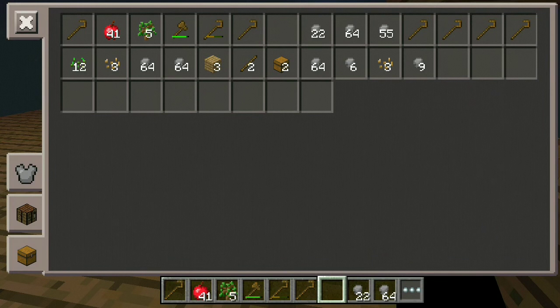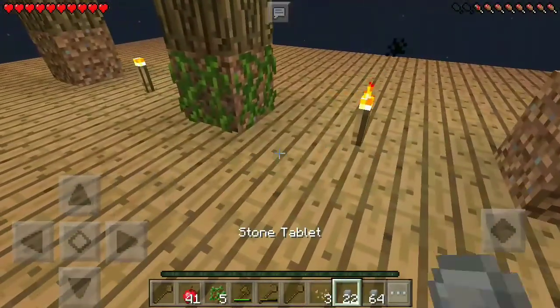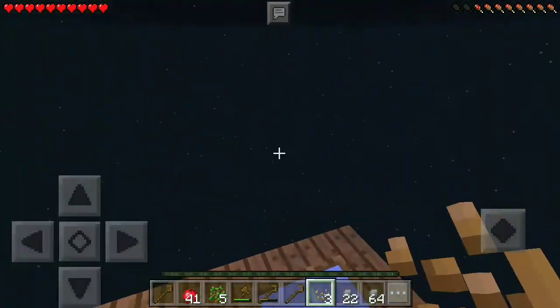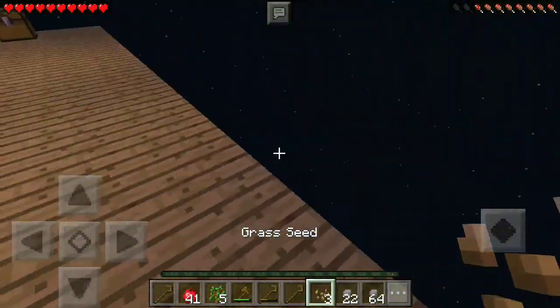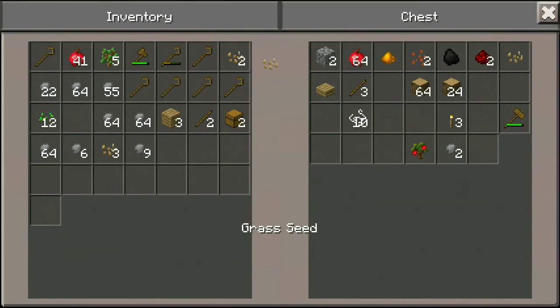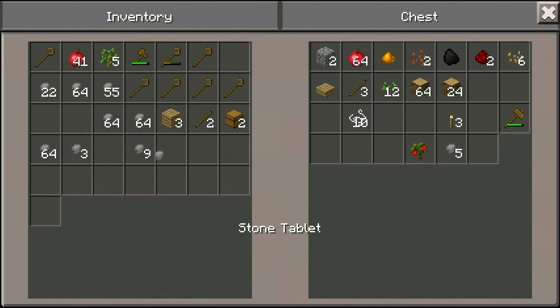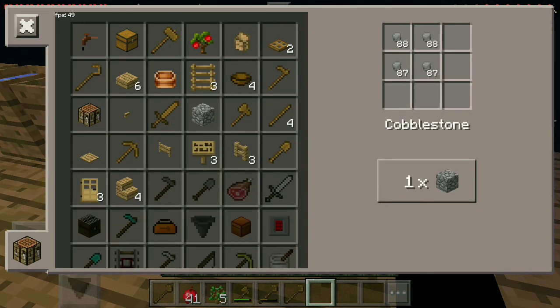We just finished sifting all of that dirt and we have an insane amount of pebbles. We also found some normal seeds we'll use later on. But the main thing I was looking for — the chance is really slim — we managed to get 3 grass seeds. Since this is a void world with no grass, these seeds are the only way to actually get grass. We'll save those and put them in the chest, though there seems to be a stacking bug.